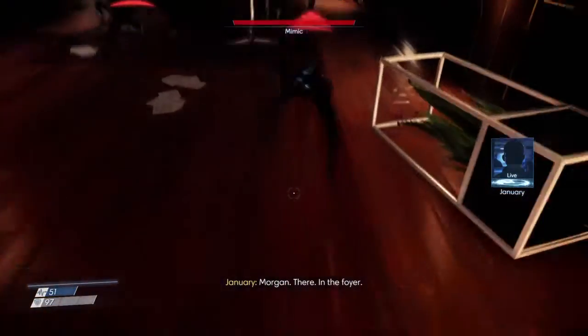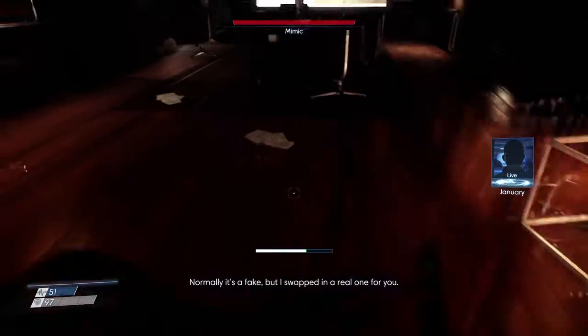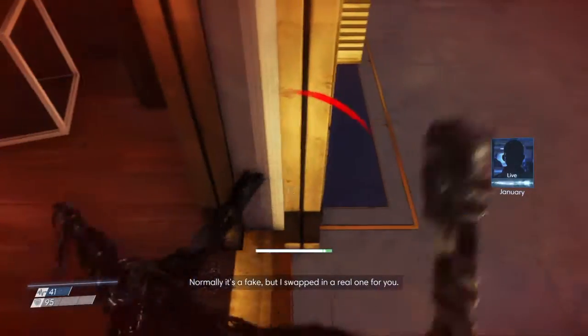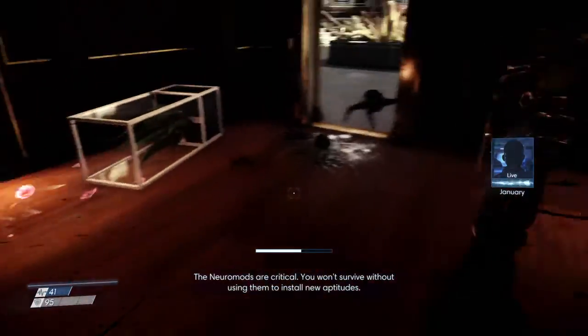Morgan, there in the foyer, grab the neuromod you see in the display case. Normally it's a fake but I swapped in a real one for you. The neuromods are critical — you won't survive without using them to install new aptitudes.